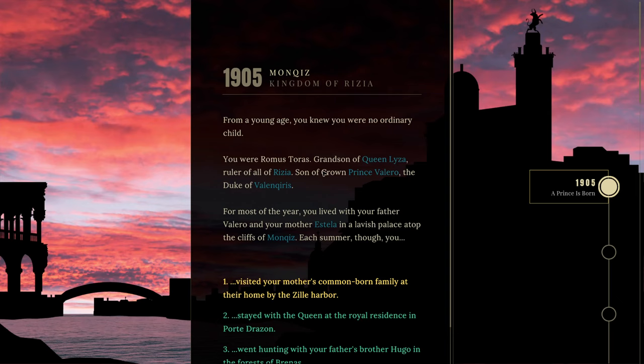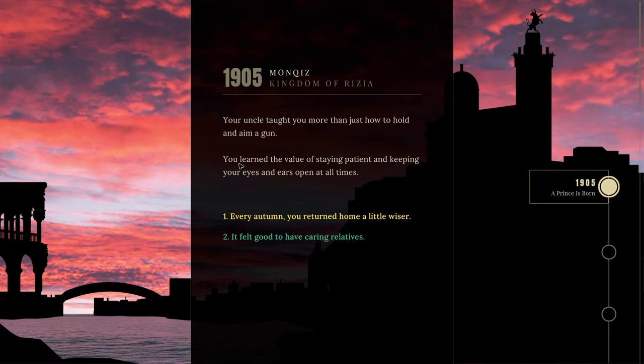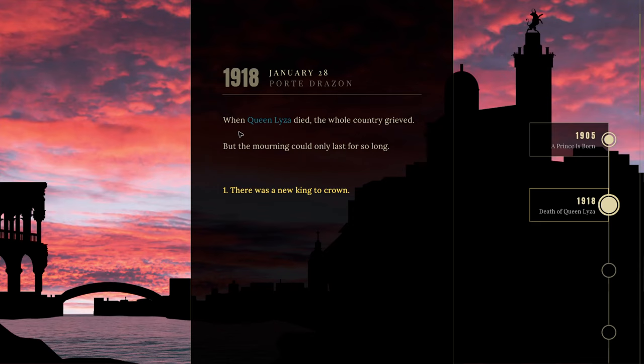'Son of Crown Prince Valero, the Duke of Valenciurus. For most of the year, you live with your father Valero and your mother Estella in a lavish palace atop the cliffs of Monkis. Each summer though, you...' I'm going to pick the hunting option — went hunting with your father's brother Hugo in the forest. Somewhere in the middle. 'Your uncle taught you more than just how to hold and aim a gun — you learned the value of staying patient and keeping your eyes and ears open at all times. Every autumn, you returned home a little wiser.' Yeah, that's the one.